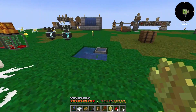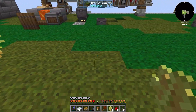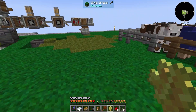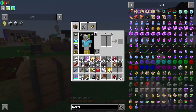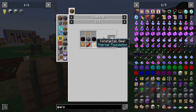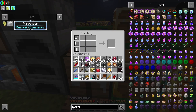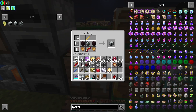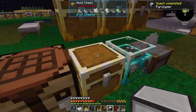All right, so we'll plant them and let them grow. Our pyrolyzer — Constantine gear, easy enough, nether bricks, we've got that stuff. This should be real easy. All right, back — I should have everything we need now. Quest complete!